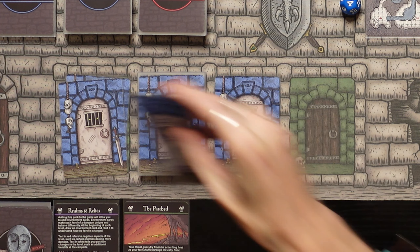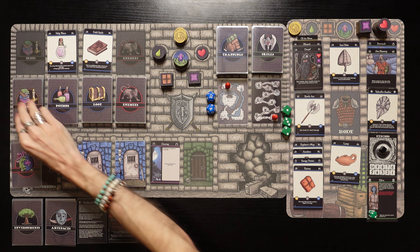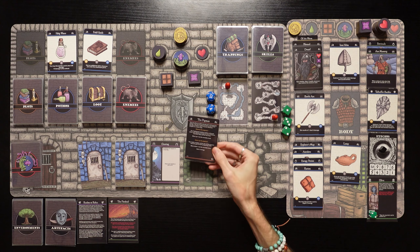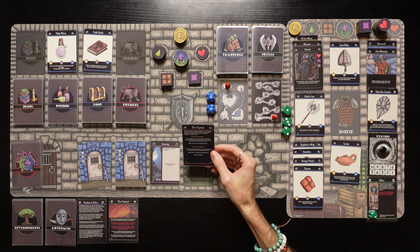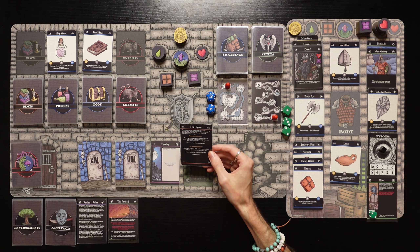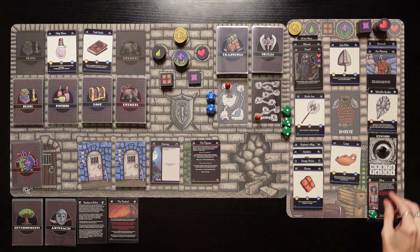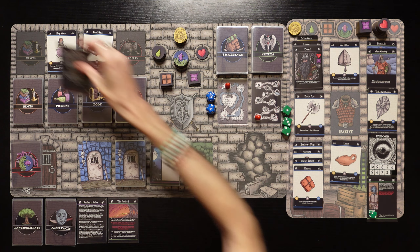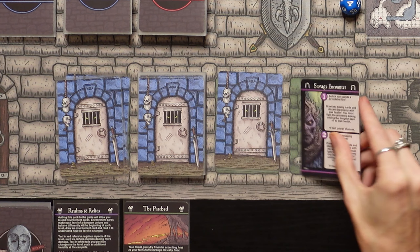We've got a skirmish up ahead — we're going to skip it and instead go into a clearing where anything can happen, drawing and resolving a plot card. You are drawn to the sounds of a whimpering animal. You are amazed to find a small pig-like creature with a human likeness caught in a snare trap. We're going to release the pig man — we have no reason to carve him up, we have full energy right now. The frightened creature looks confused when you release it, pauses for a moment, and takes off on two feet. Move up one on the morality track. We get one icon toward finding the boss.